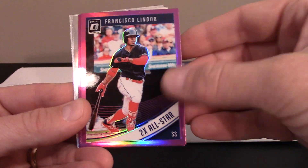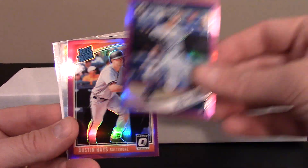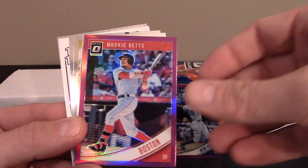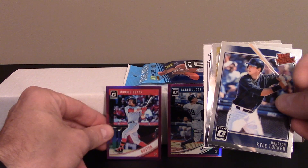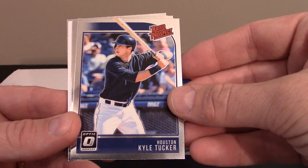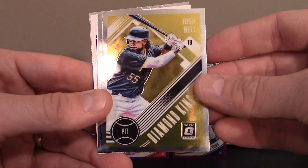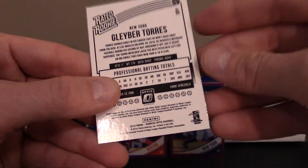Francisco Lindor — all-star, two-time all-star card. Aaron Judge — how about that, lots of guys like Mr. Judge, all rise! We got Austin Hayes, Baltimore. And how about that — we got a Mookie Betts, that's my guy right there. Then we got a Kyle Tucker rated prospect card.